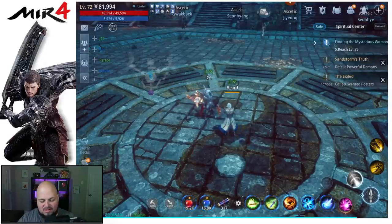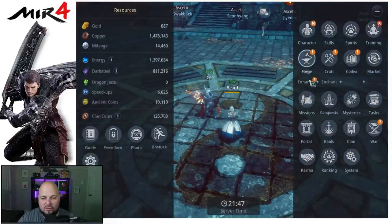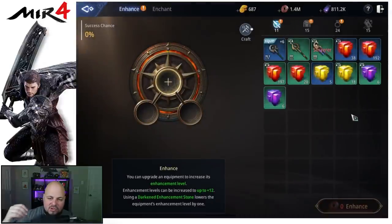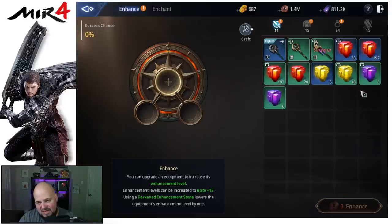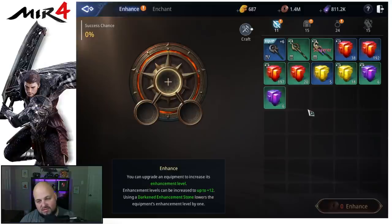Today we're talking about enhancing first. Enhancing is where you upgrade your weapon from plus zero up to plus whatever. Now there are different rarities of the stones and your weapons and gear — you have uncommon, rare, epic, and legendary. Uncommon stones can only be used with uncommon weapons, rare with rare, epic with epic, legendary with legendary — pretty straightforward. The first type is your regular enhancement stone, which can only add one to your enhancement level. That's your standard one you're gonna use most of the time.